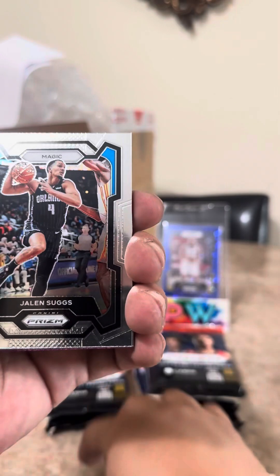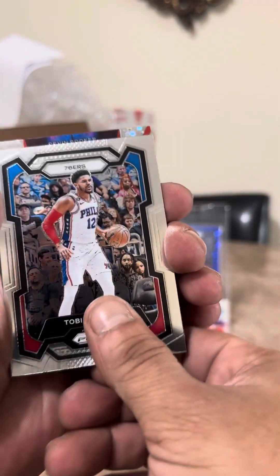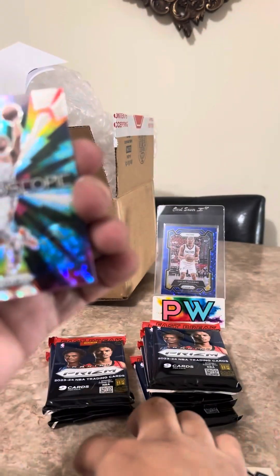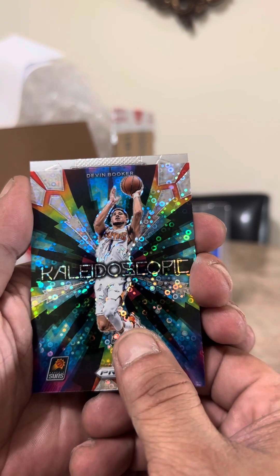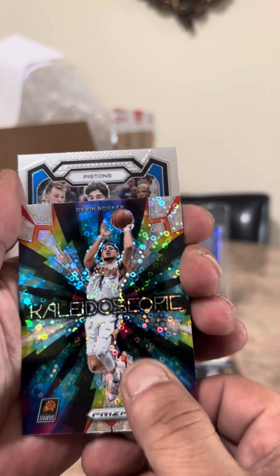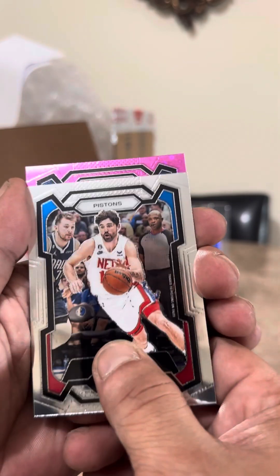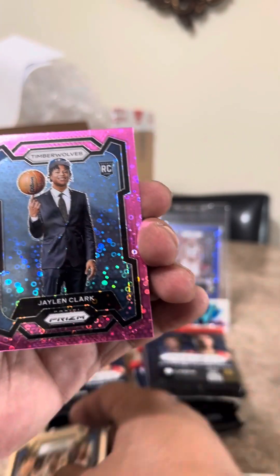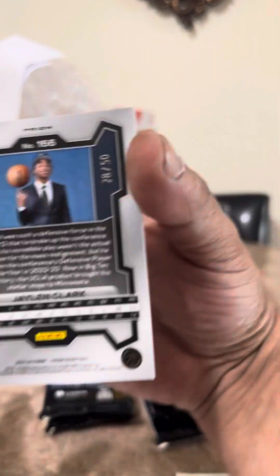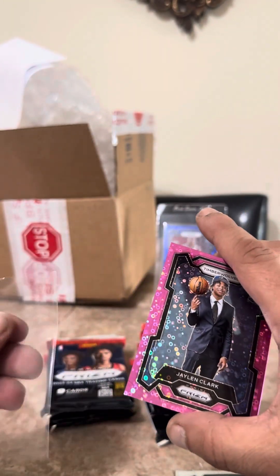Desmond Bane, Jaylen Slugs, Jaylen Brown, Tobias Harris. Our kaleidoscope Fast Break insert is this guy. Timberwolves rookie Jaylen Clark — pink! Wow, man. If that was a Wemby numbered to 50, wow. Jaylen Clark.